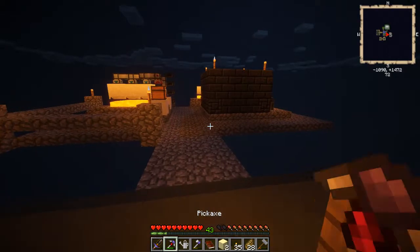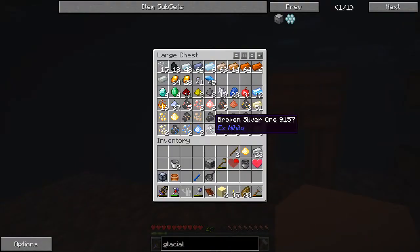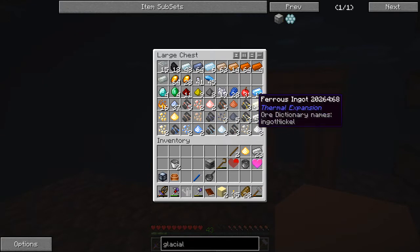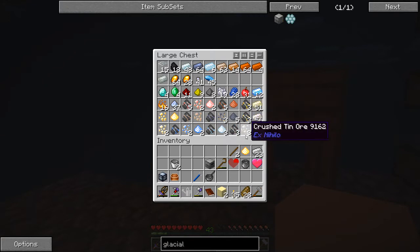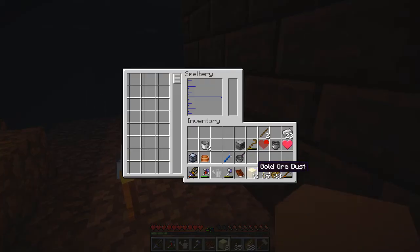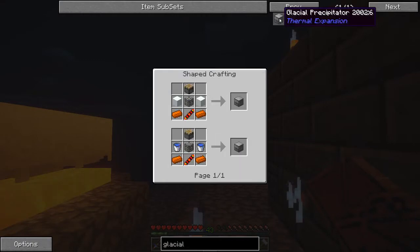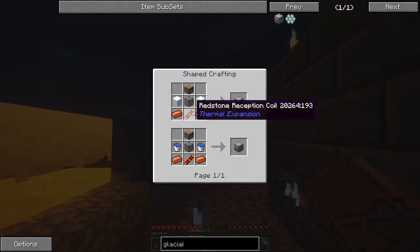We can get four gold, which is not bad. Actually, do we already have some? I've already made some — I thought I did. Maybe I used it. Yeah, let's cook up that gold. So glacial precipitator — what else do we need? A reception coil — that's going to need gold.